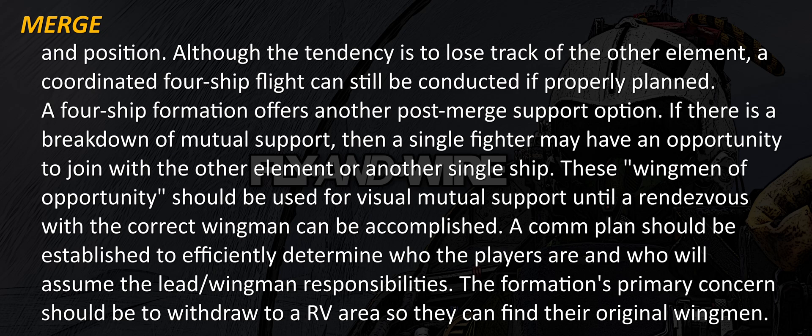A four-ship formation offers another post-merge support option. If there is a breakdown of mutual support, then a single fighter may have the opportunity to join with the other element or another single ship. These wingmen of opportunity should be used for visual mutual support until a rendezvous with the correct wingman can be accomplished. A comp plan should be established to efficiently determine who the players are and who will assume the lead and wingman responsibilities. The formation's primary concern should be to withdraw to a rendezvous area so they can find their original wingmen.